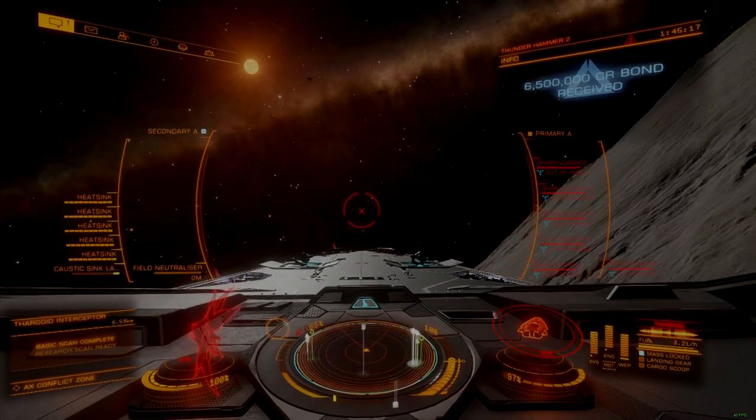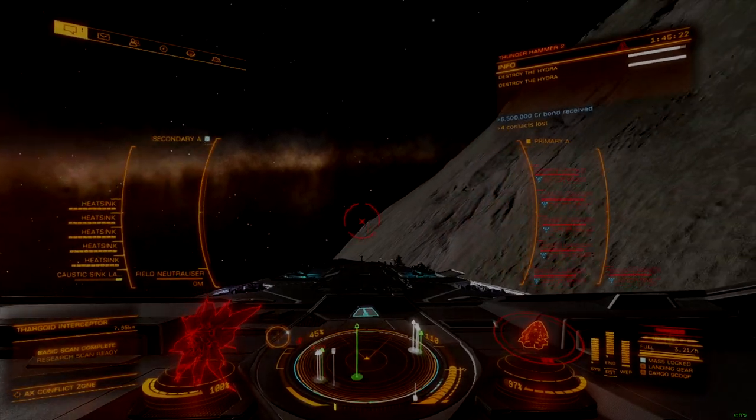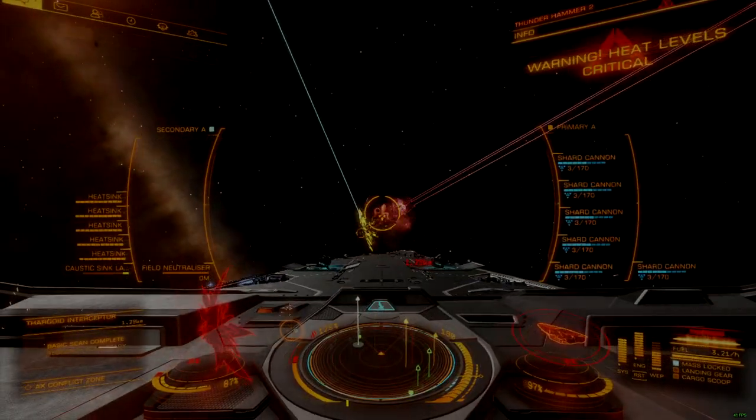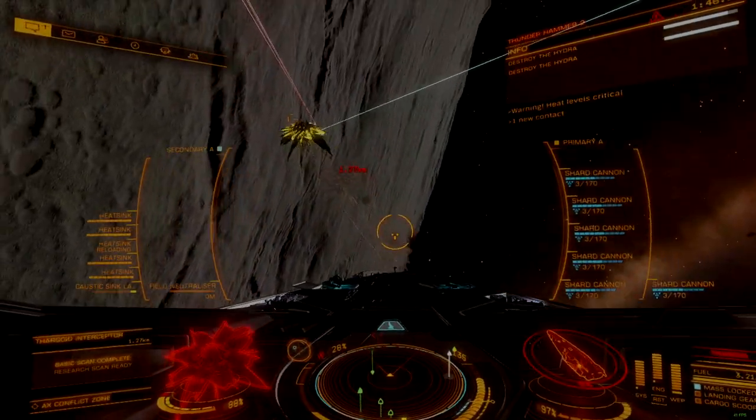While most core services are offline, repair, rearm, and refuel systems still function — a boon that was never available in the zone up until now, and one that can be reliably planned around.